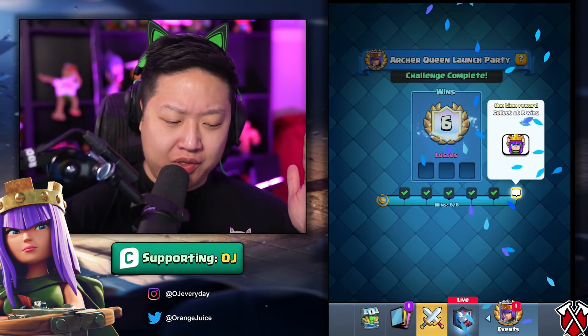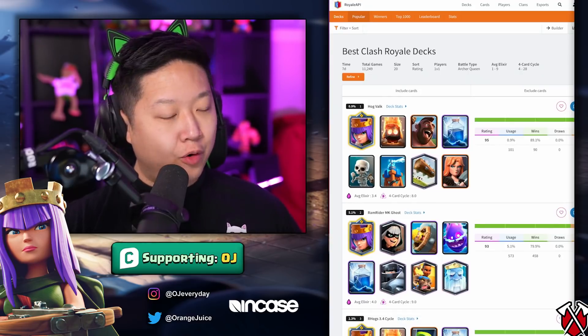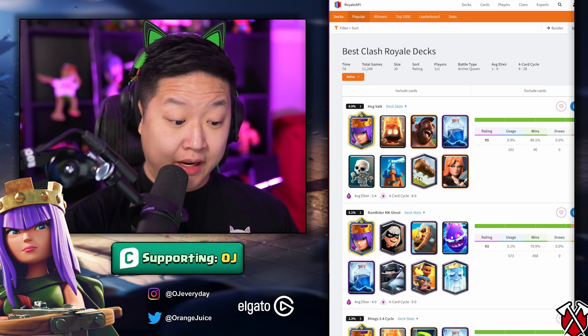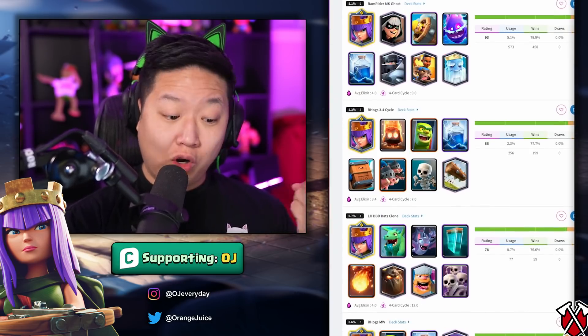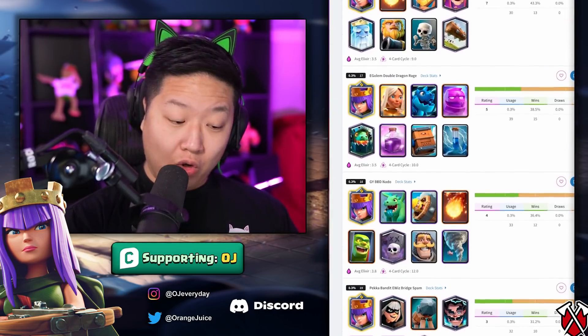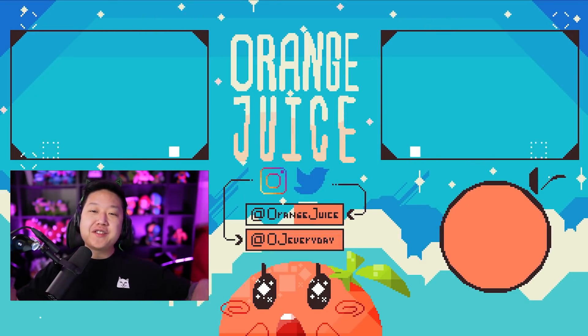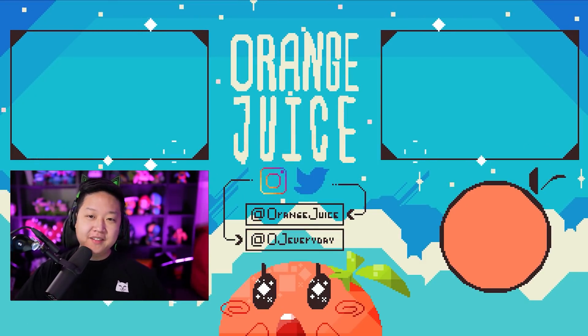We don't lose, and if we do then we just use the free continues. Check out the top Grand Challenge winners — whatever you play, bring an Archer Queen counter. That could be lightning with Hog, Mega Knight lightning, Royal Delivery lightning, Heka lightning, Golem lightning — they're all solid. Thanks for watching, good luck in the challenges, check out more videos up there, and subscribe — see y'all later!